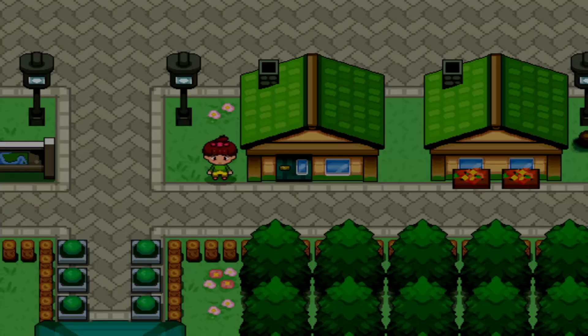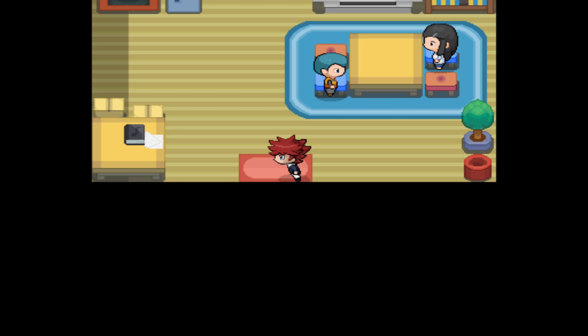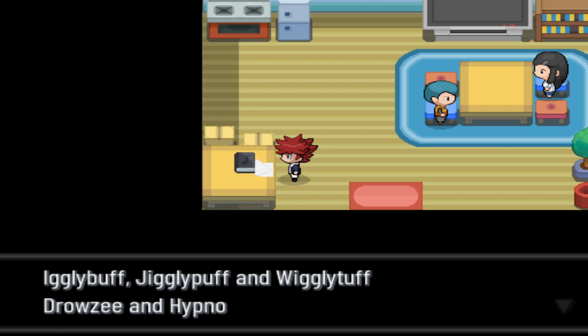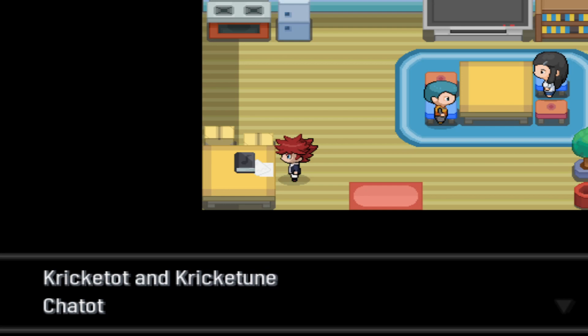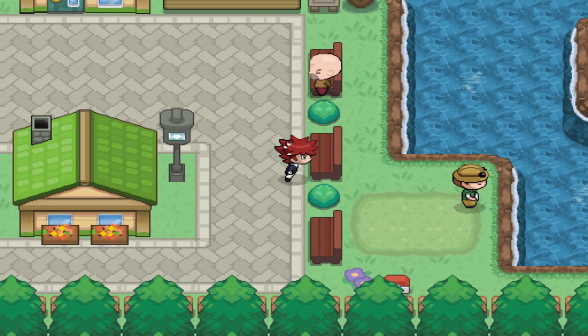Let's check this place out. Got a Hyper Potion, fantastic. List of Pokémon reclassified as Sound type: Ekans and Arbok, Igglybuff/Jigglypuff/Wigglytuff, Drowzee/Hypno, Whismur/Loudred/Exploud, Cricketot/Cricketune, Chatot, Oddeno, Litleo/Pyroar, Noibat/Noivern. Good to know. PP Up, fantastic.